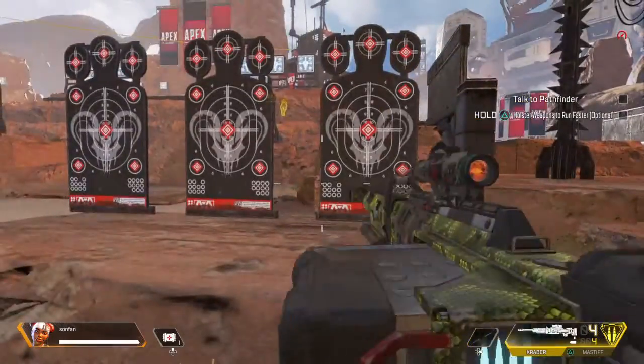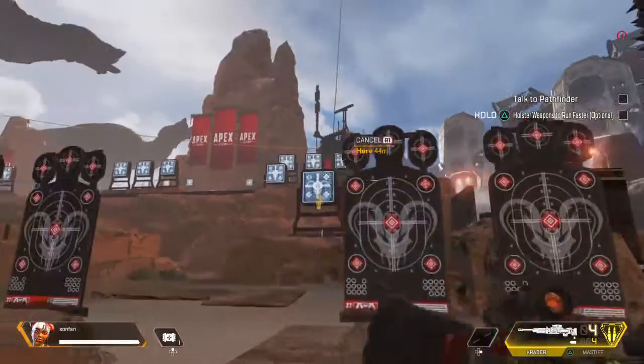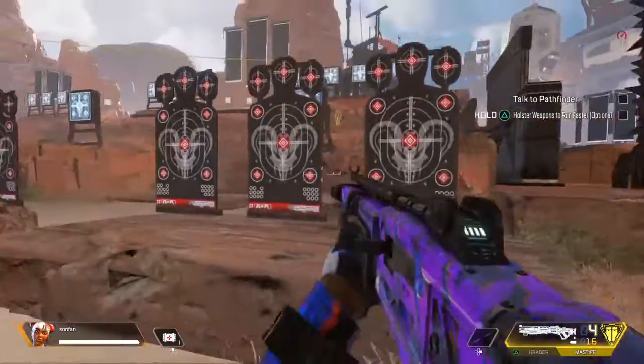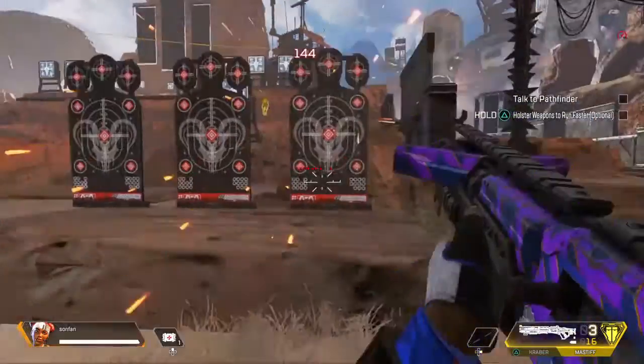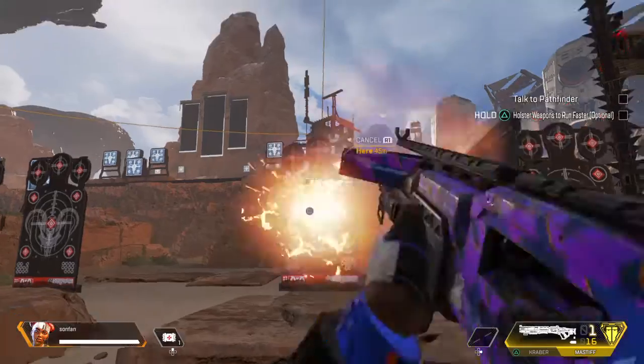For the shotguns, you want to use these targets to do warm-ups on. And for the ranged weapons, you want to use those targets to do warm-ups on. For the shotguns, you want to fire, reposition the crosshair, and fire again.